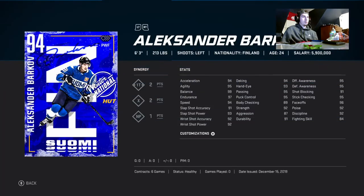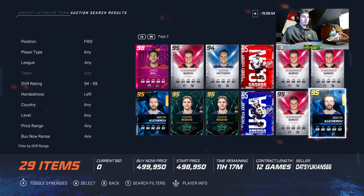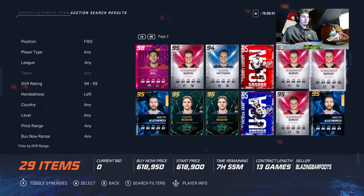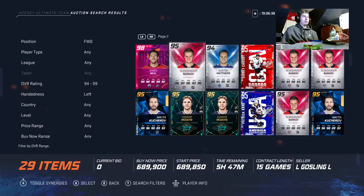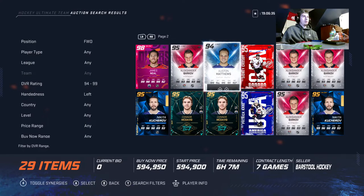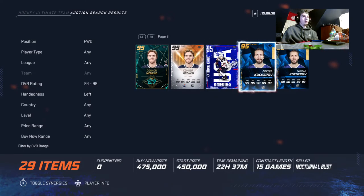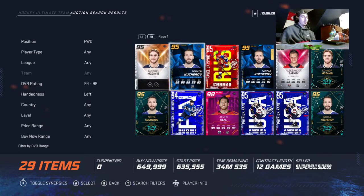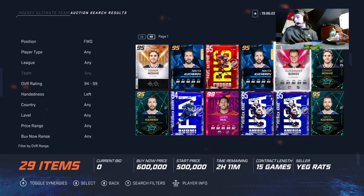Another great card is 94 Matthews — I'd say he's the third best card in the game behind McDavid, because size is key. So the ranking goes James Neal, then McDavid, then Matthews. Those are the three best right wingers in the game as of patch 1.14.